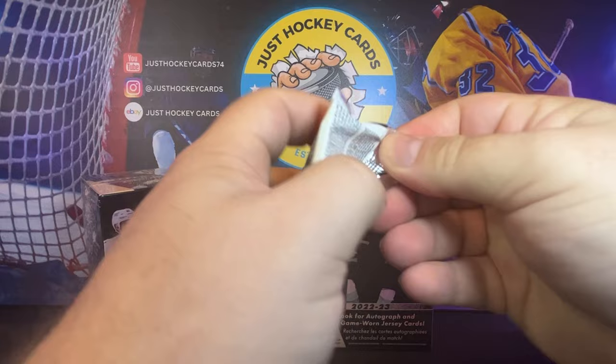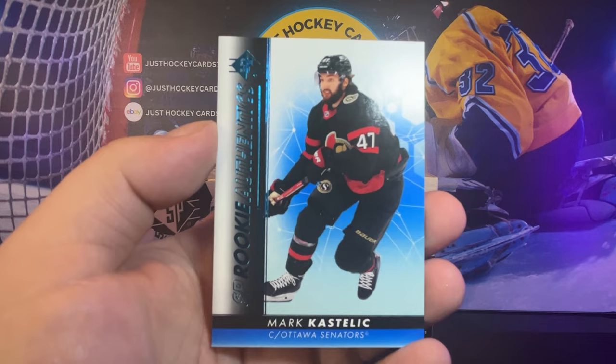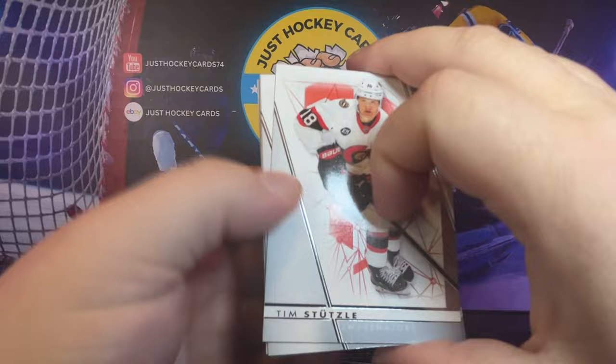All right, one last pack, box number one. Lexi Coleman, Svechnikov, and our last blue Rookie Authentic, Mark Kastelik. All right, here we go — box number two. Will it be as good as box number one? I got to be perfectly honest with you — box number one was pretty damn good.